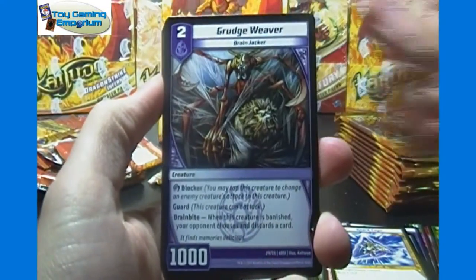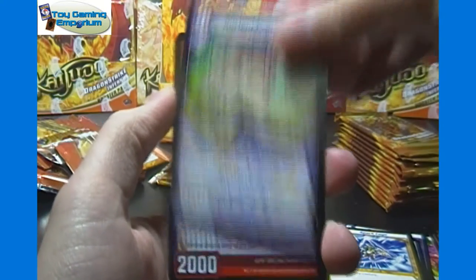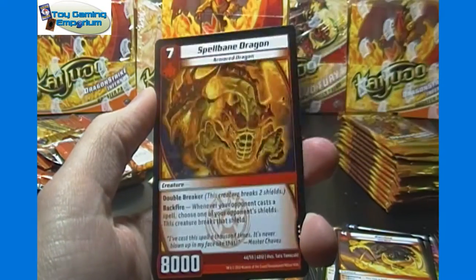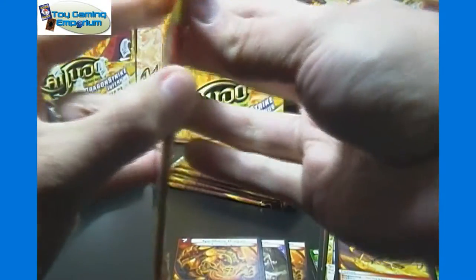I think we can just do a few more packs here showing the commons, because most of them we've already seen. If we don't see all the commons I don't think it's that big of a deal — just so I don't take up too much of your time. Steel Hammer, Grudge Weaver, Canyon Skimmer, Explosive Infantry, Defense Mode, uncommons of Ancient Graveworm and Kanina — our rare is Spellbane Dragon again, another one of those. It's a good one to get duplicates of. We'll do two more packs showing the commons, and then we'll show just the back four cards of the pack.